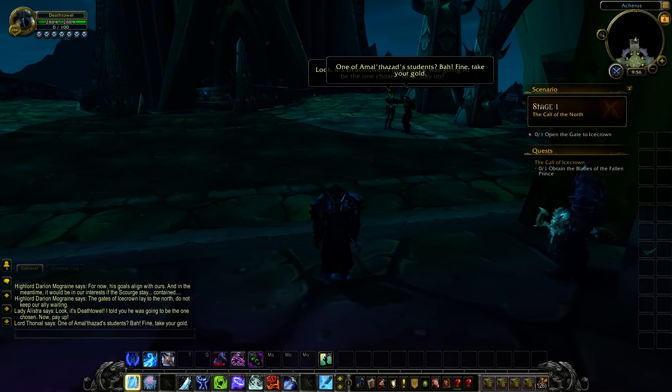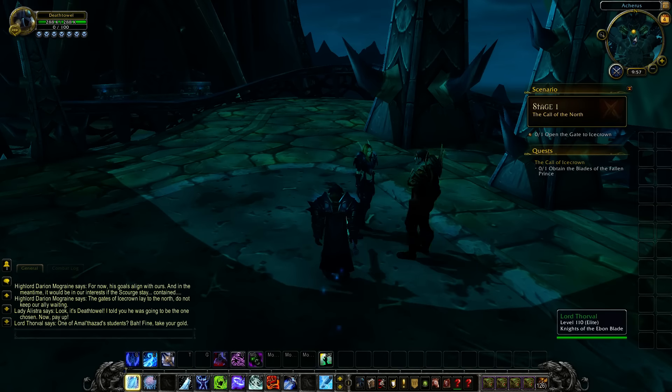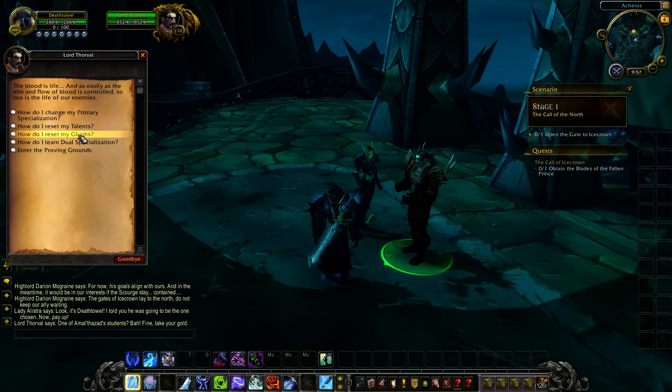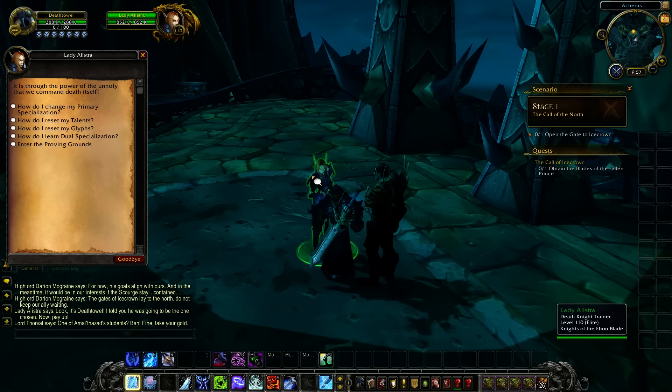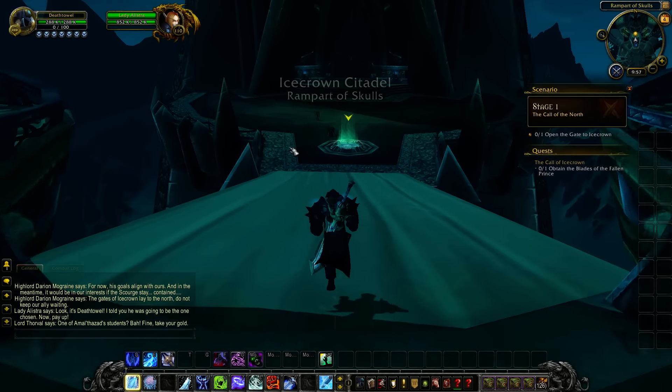Lady Alistra and Lord Thorvald are over here — looks like they had a bet going about who the Lich King's chosen would be. And these two NPCs let you reset your talents and glyphs, and you can enter the Proving Grounds. I didn't even know these guys existed here.